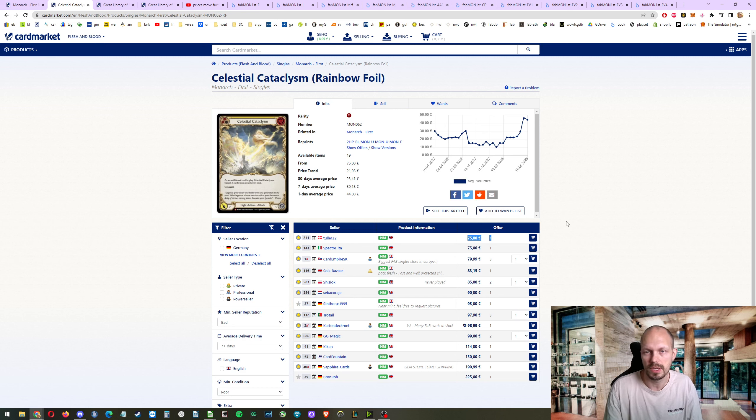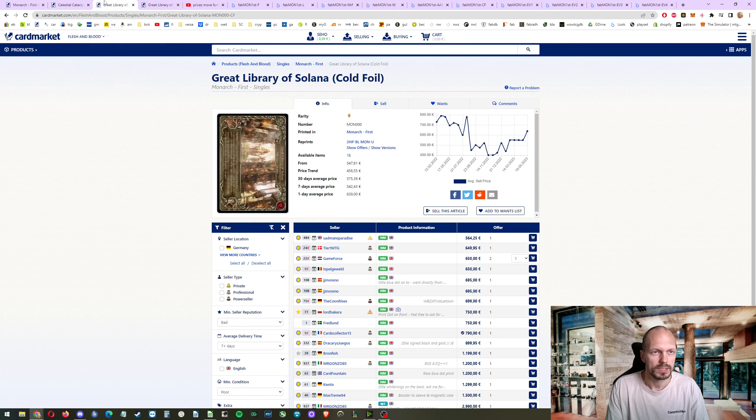All I wanted to say is: if people relist their cards this could drop back down to 30–40. Maybe 50 should be the new ceiling — I don't know. Another thing before we start: this is the Great Library of Solana, the fabled inside the first edition. The lowest price is 650, and it did sell for 400 just at the end of last year, so it went back up — it has been at 800 before.